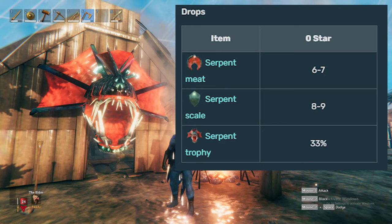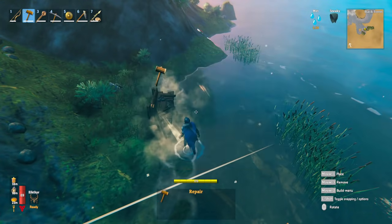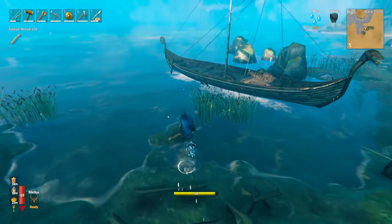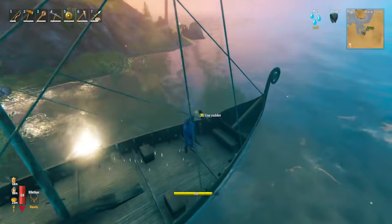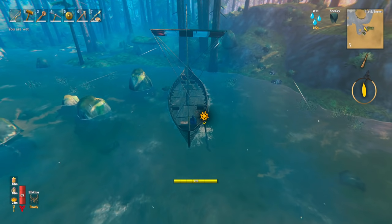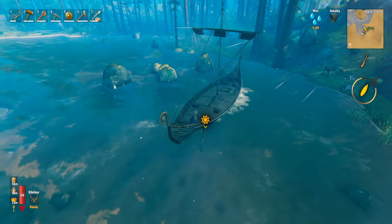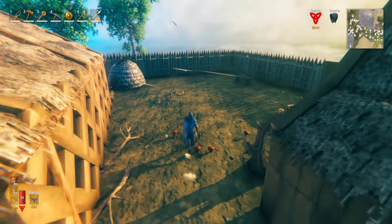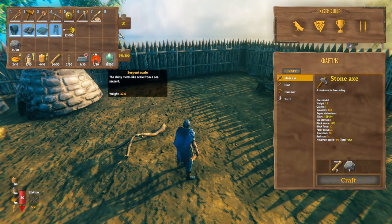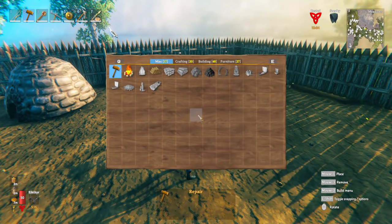What we're going to do now is place down a workbench and repair our boat — it obviously takes a lot of damage during this whole process. Then it's up to you: you can sail out and repeat the process, or you can sail home. I'm going to sail home and we'll talk about what you can do with your drops. There is, since the Hearth and Home update, a new way you have to go about cooking the serpent meat, and I'll also take a look at the serpent scale shield.